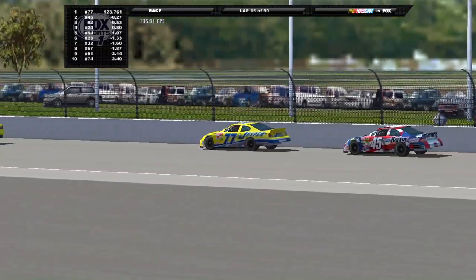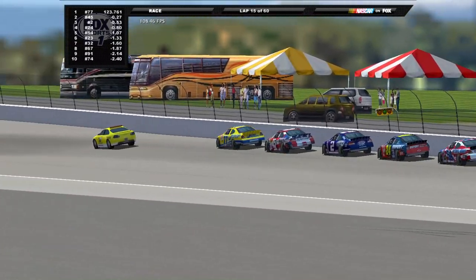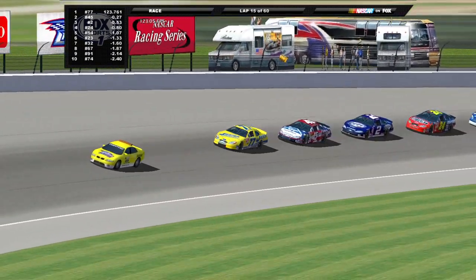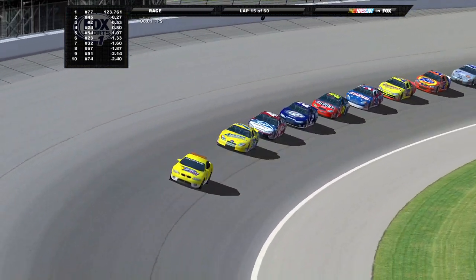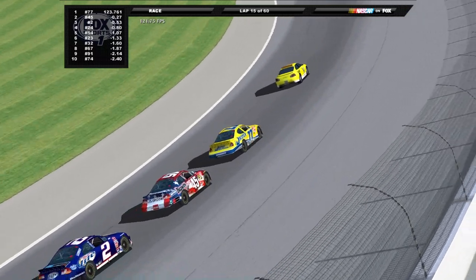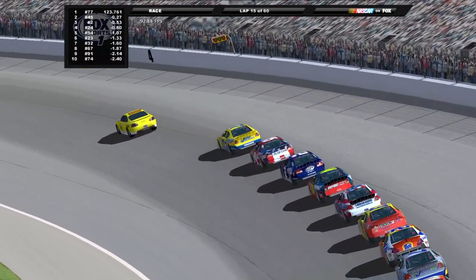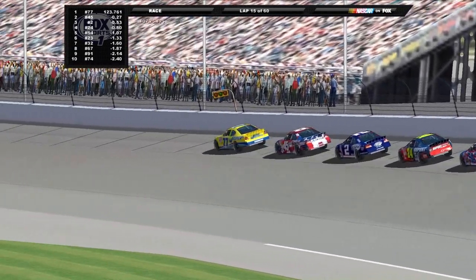Dave Blaney is your leader, Kyle Petty in second, and Rusty Wallace — who actually had a bit of that wreck earlier — is in third. Jeff Gordon with rear end damage is in fourth, and that's Todd Bodine in the 54 rounding out your top five as we come through three and four. We're getting ready to drop the green flag once again. You have 60 laps of this madness — lots of torn up race cars already and we're only 15 laps in.